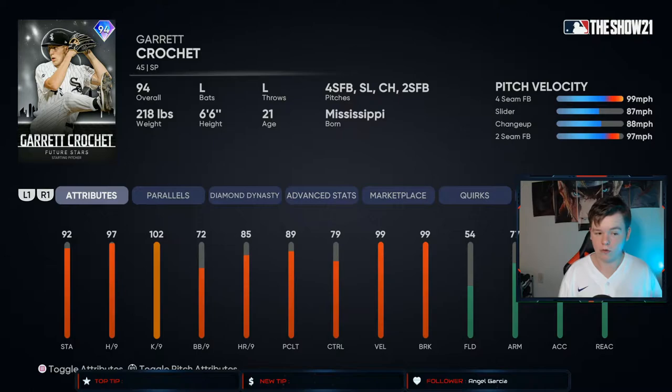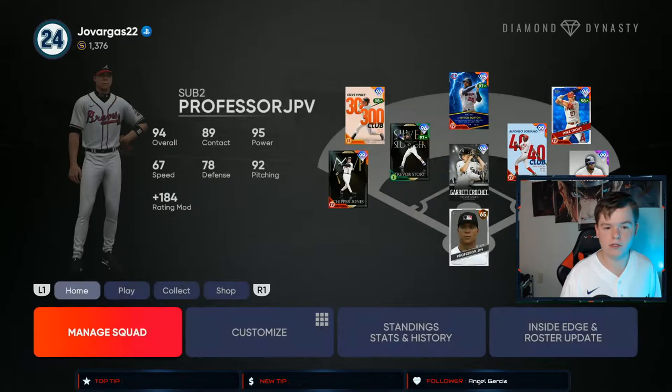...probably five, six, seven innings with him where he's effective — that's just going to be amazing. Then you parallel him, he's going to be 97 stamina, hits per nine is going to be over 100, K's per nine is already over 100, control is going to go up, pitching clutch and all that stuff is going to go up. Here's the bullpen — pretty normal looking stuff.